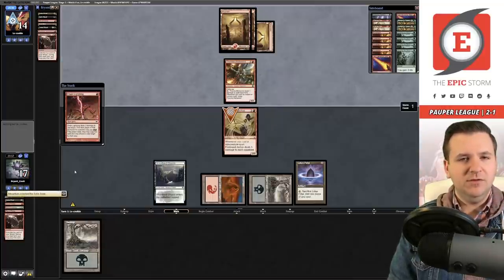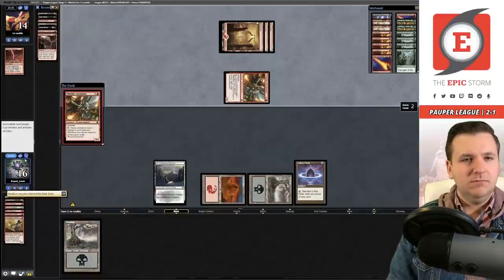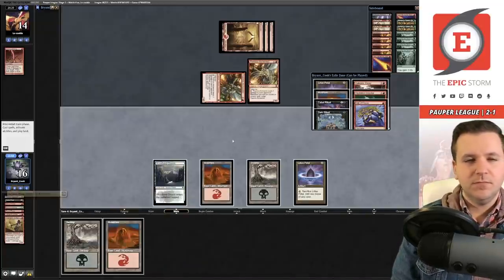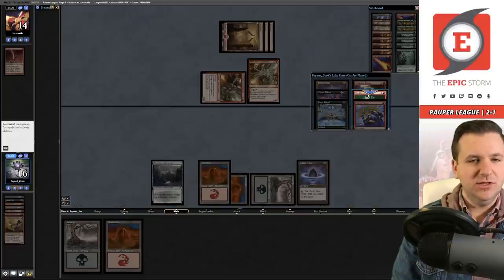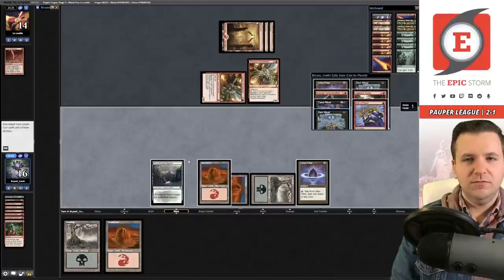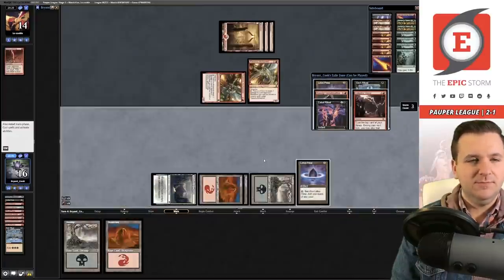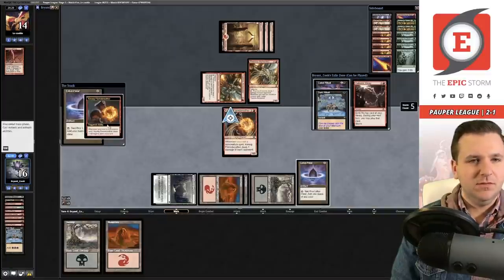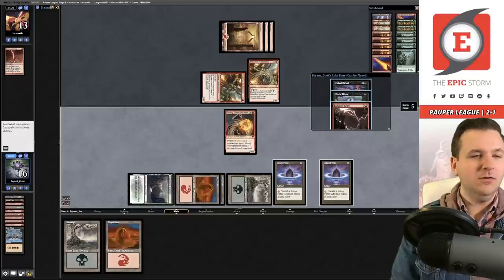No creature in there — if they kill Firebrand Archer I'm probably not going to be able to kill them. And they killed it. A second Alchemist. I have four cards — I have to pass the turn unfortunately. Reckless Impulse — there's the Kessig. I can't mathematically kill them. Just lost by one point of damage but it really doesn't matter — I think I'm just dead to the pair of pingers. We got out-pinged.